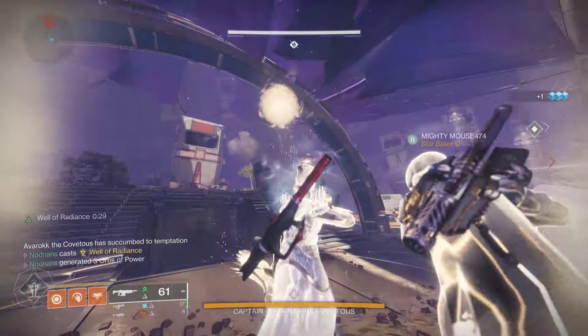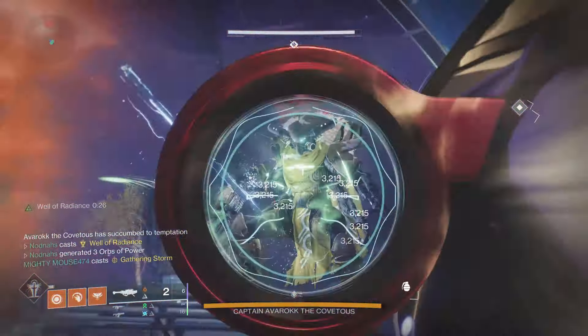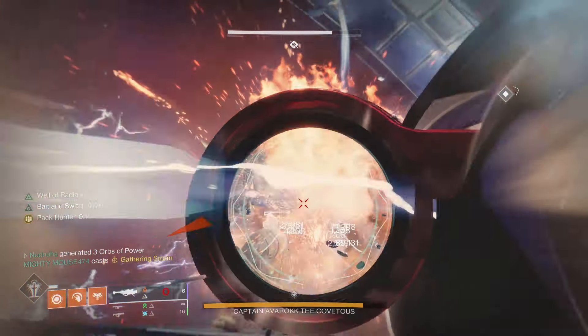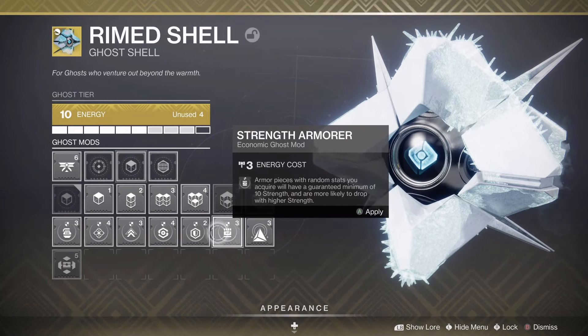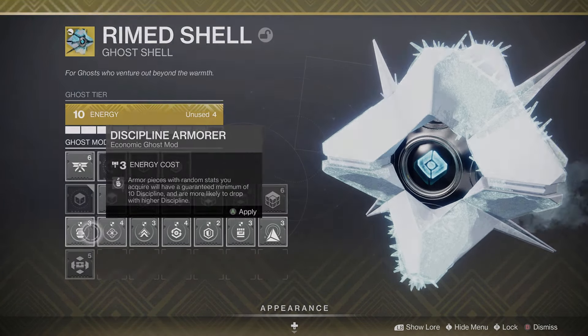The armor that drops in this dungeon always seems to have high stat spikes, which is important to have for double or triple 100 stat armor builds. Before you start farming, make sure to have a ghost stat mod for whatever stat you want to guarantee a spike in on your armor drops.